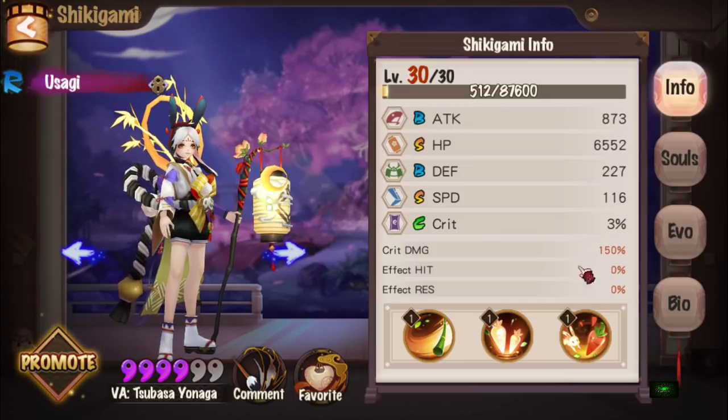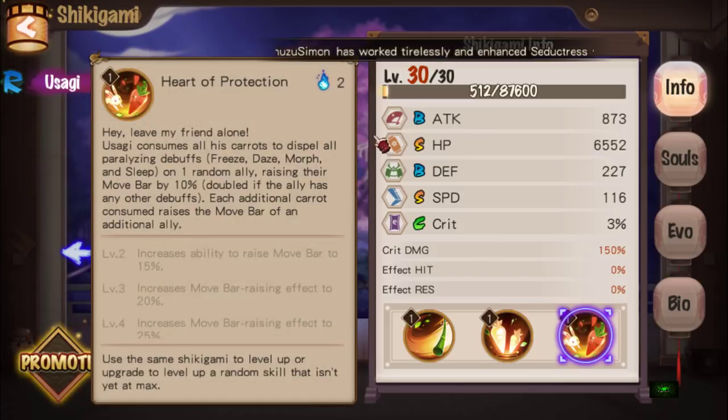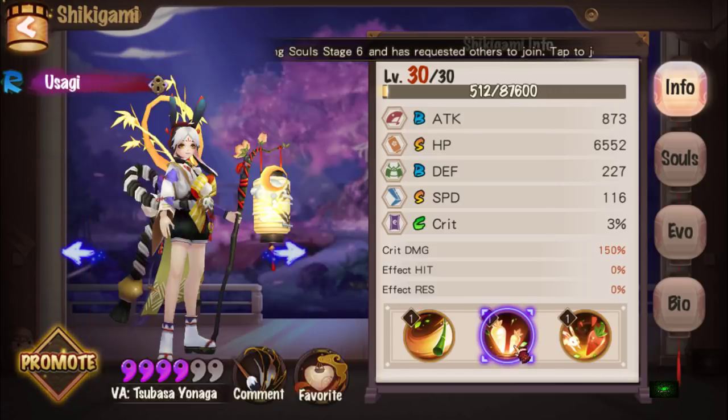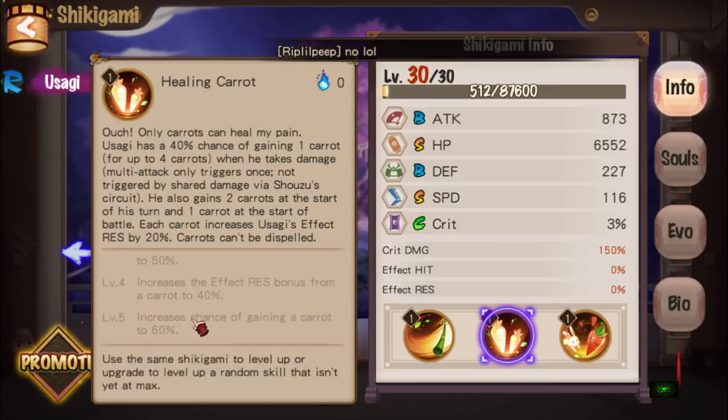All you have to do is bring them out to G4 level 40 and you get that skill Daruma. Skills are pretty interesting. Usagi has a 40% chance of gaining one carrot for up to four carrots when he takes damage. He also gains two carrots at the start of his turn and one carrot at the start of battle. Each carrot increases Usagi's effect resist by 20%, and carrots can't be dispelled.